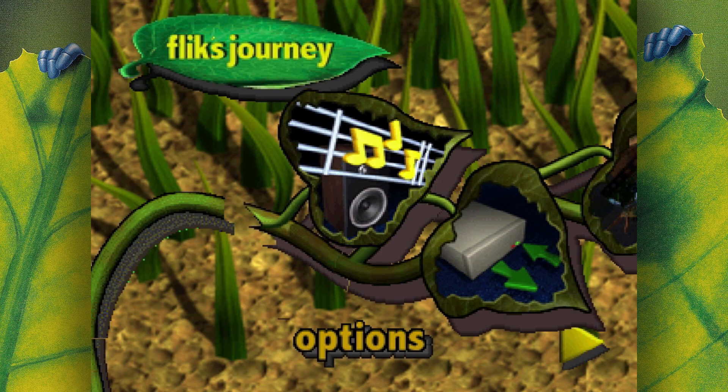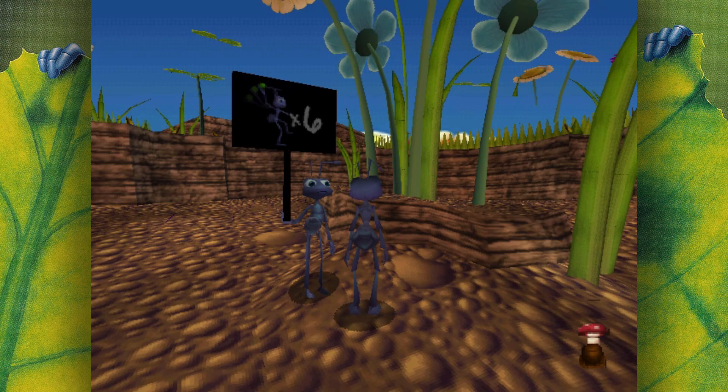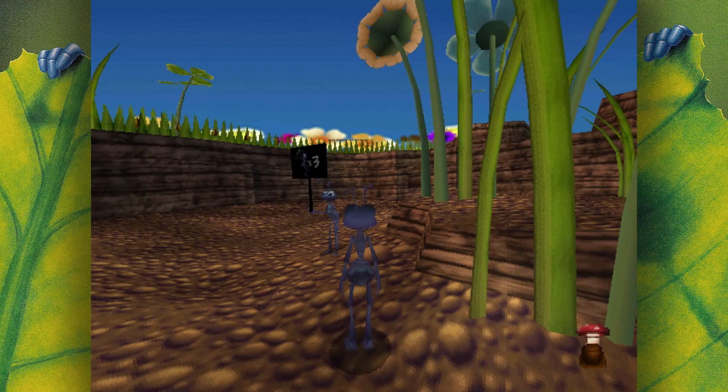Even the options menu is cute, with Tuck and Roll rolling up and down. The first level is Training, where Mr. Soil teaches you everything you need to know in order to play. You play as Flick, the overly enthusiastic and inventive protagonist ant, in a third-person platformer loosely based on the events of the film.